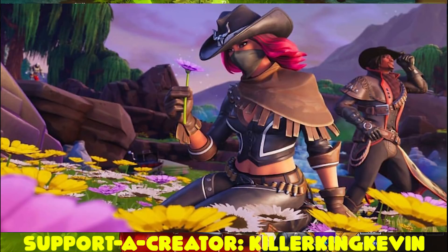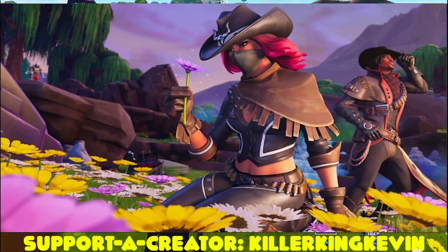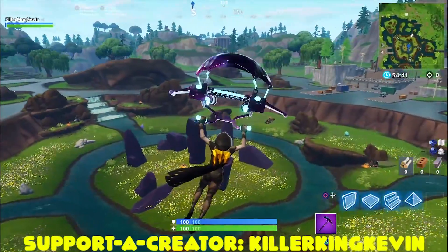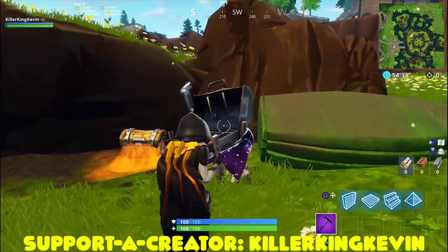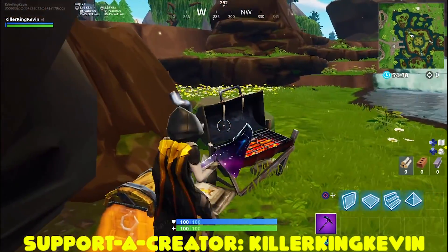If you look at the flower and where the hand is located near the flower, you can see a barbecue station, and at the barbecue you can see the battle star emblem. That's where you have to go on the map — it's at Leaky Lake. All you have to do is glide around Leaky Lake, in the middle where the purple stones are. While you're gliding around, you'll see a chest, and next to the chest will be the barbecue station.